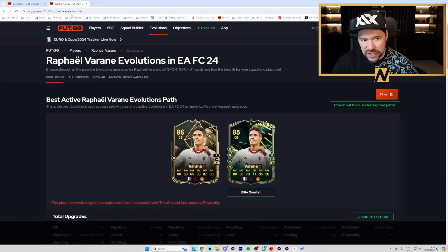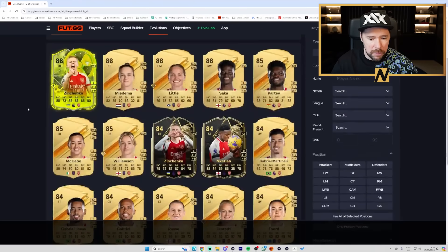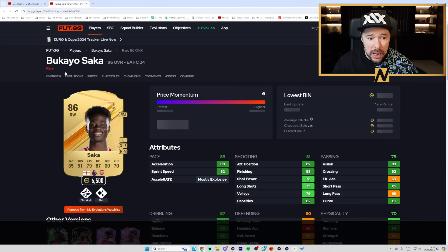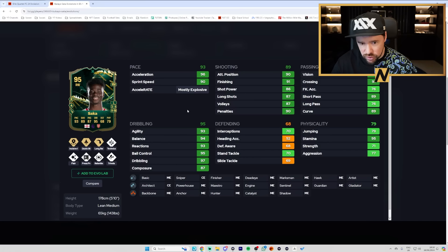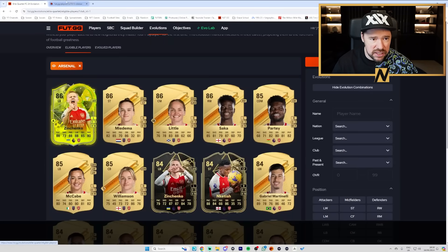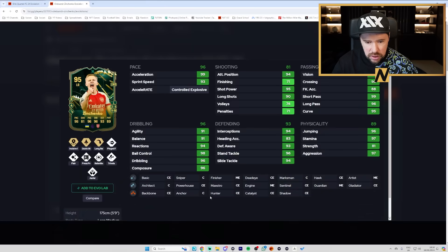If I go and have a look at what Arsenal players fit — I've already got evos on quite a lot of these. Maybe this Bukayo Saka is the one — takes him up to a 95 rated. If I haven't already got that Team of the Season Saka, he's got great dribbling, good pace, but three star, four star sucks. This Zinchenko card evolved — great pace, great defending, great physicals, great passing, decent shooting especially from range, great dribbling, great playstyles. It's a shame it's three star, four star because this is a banging card.